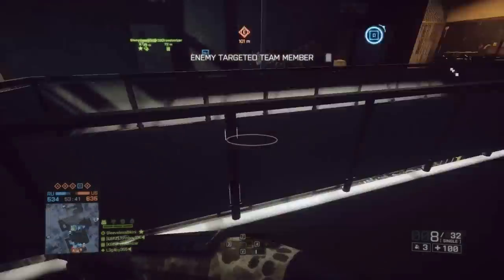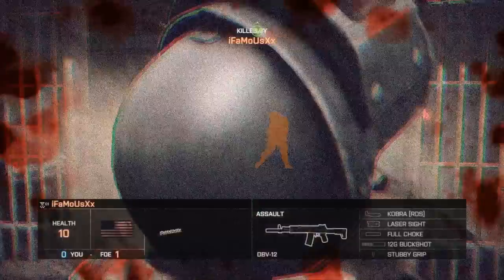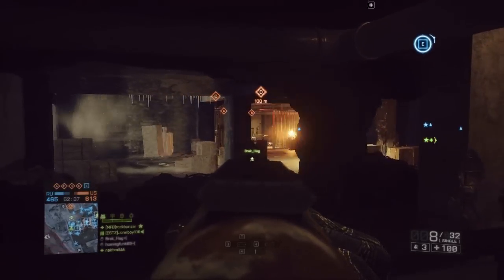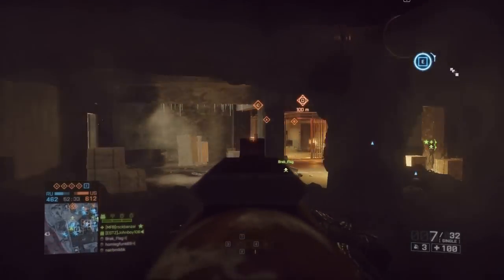There's a 1.5 recoil to the right. There's a 0.1 spread for ADS not moving, and 1.5 hip spread not moving. And 0.8 ADS when you are moving, and 2 non-ADS, or hip and moving.